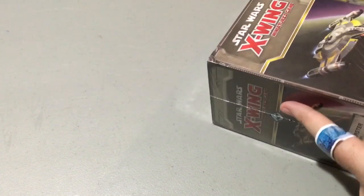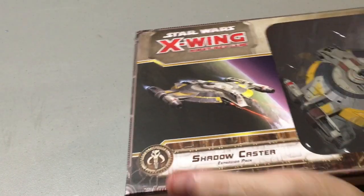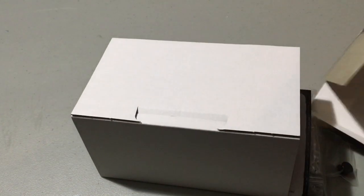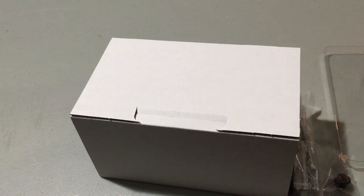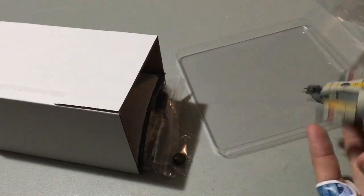This is from Star Wars Rebels — this is Ketsu Onyo's ship, as seen on Star Wars Rebels, with a Scum and Villainy faction. This is the first ship that has a special new type of turret called a Mobile Firing Arc, and as an action you get to move it. It's the first thing of its kind in X-Wing, so it's very cool.